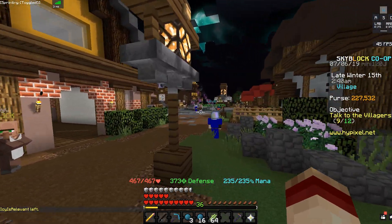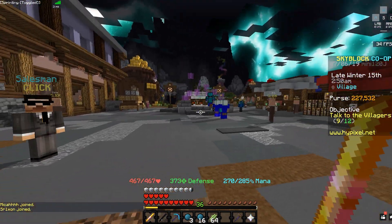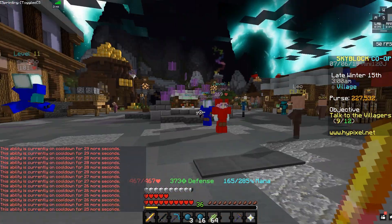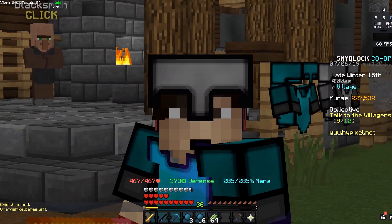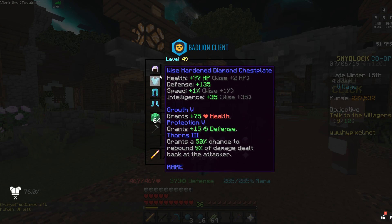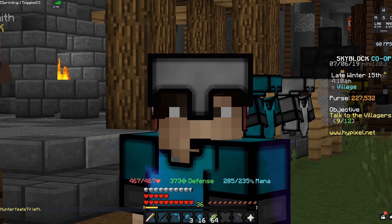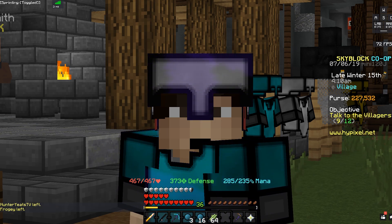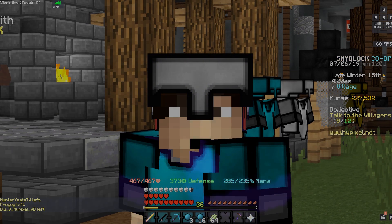We have 235 mana and with the ember rod we get a boost up to 285. Let me just spam this real quick — feel my high-level mana. I think I got everything I wanted to accomplish in today's video: show off the sugarcane farm and get a full wise set. I'm trying to upload these Skyblock videos at least three times a week on Hypixel, so if you enjoyed today's video leave a like, turn on the notification bell, and I'll see you guys in the next one.